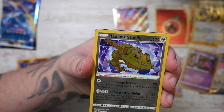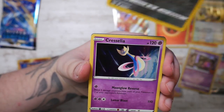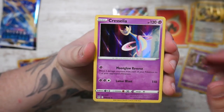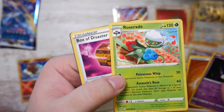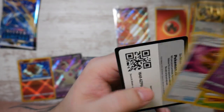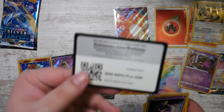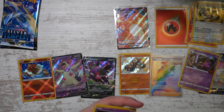I can see something shiny here - nice, a Radiant Steelix! That is very cool. And we have something else - a Chrysalia with a really nice illustration. Here is a very happy Roserade - look at this! And a Box of Disaster - foreshadowing for the other booster packs, hopefully not.